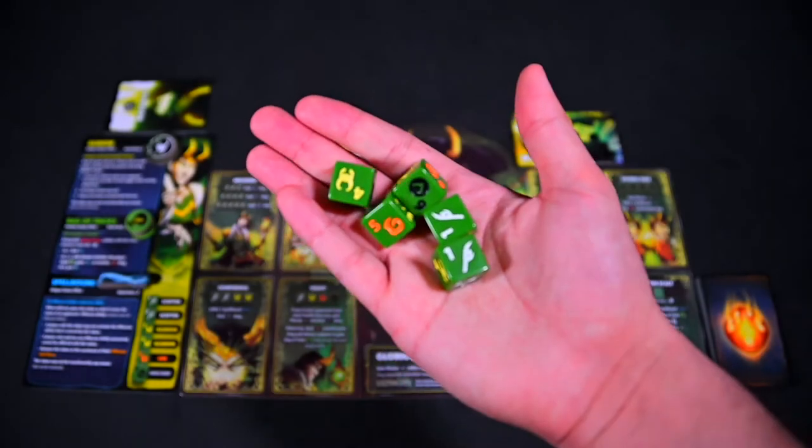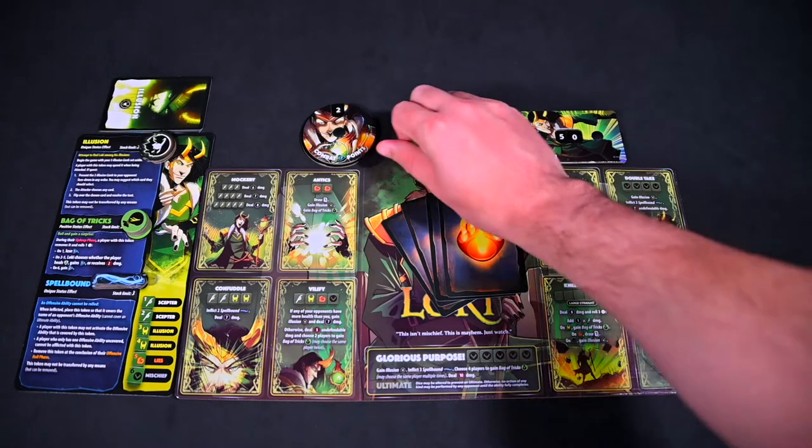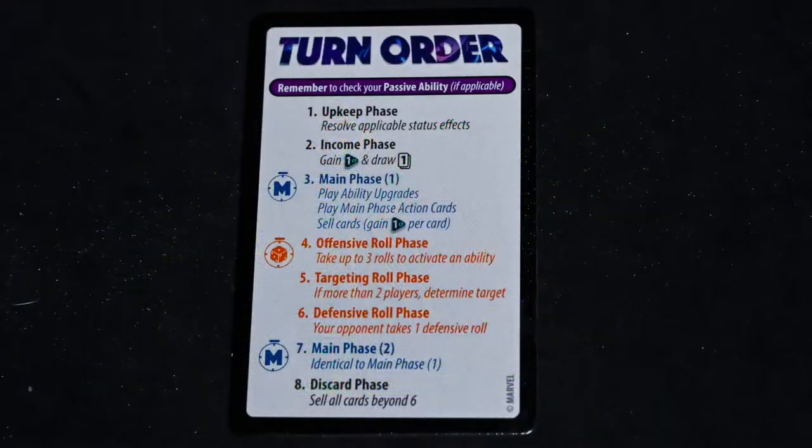Collect dice, and each player will roll one die — the player with the highest number goes first. On your turn you will go through each phase in order. The first player will skip the upkeep and income phase on their first turn, but all other players, including future turns of the starting player, will do these phases.